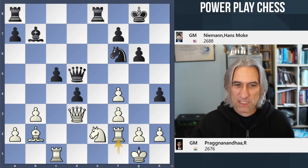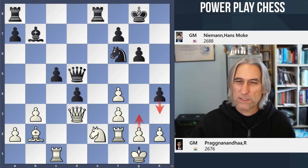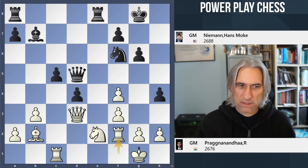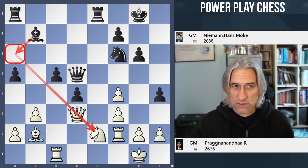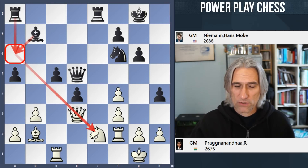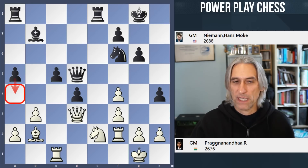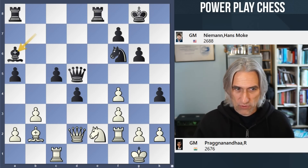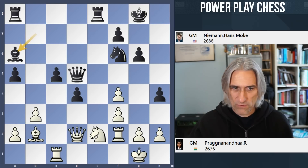It's tempting to play h3, but after g3 white is still solid enough. I like Niemann's next move — a5, which allows the bishop to come to a6 as it'll be protected by the rook. And a5 could also be used sometimes to play a4. Of course it's a pretty standard move. Bishop a6 — just increasing the pressure. Could have pushed with a4 actually, that's an interesting move. But bishop a6 feels very nice.